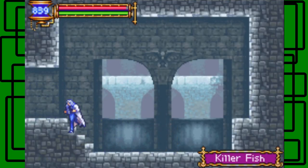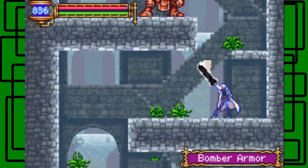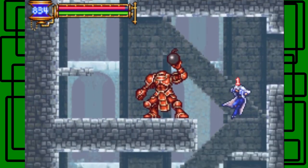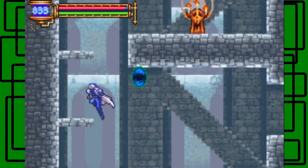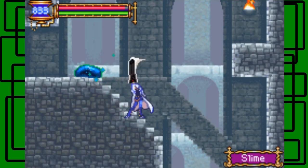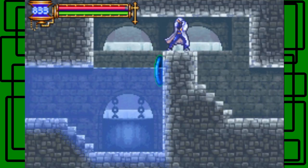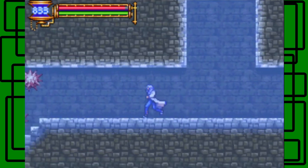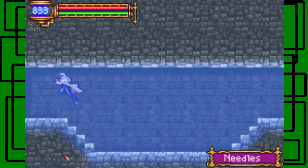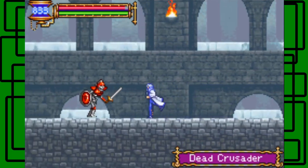There's a killfish just laying down here, let's take it out. Okay, I'm pretty sure that's all — not that great. Slime goes down. Just continue on, let's go left here. Dead crusaders — they can actually defend themselves, so keep that in mind.